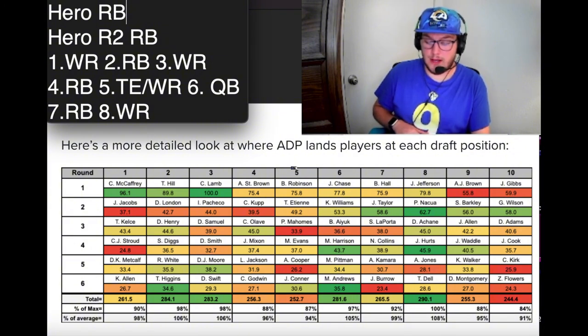Obviously Mahomes is here and sometimes him and Josh Allen might slide down to round four or five. In one draft last year, Patrick Mahomes slid all the way down to round six and I snagged him — so that is an option.